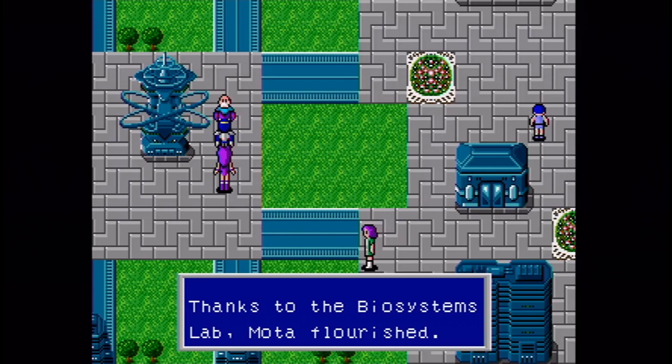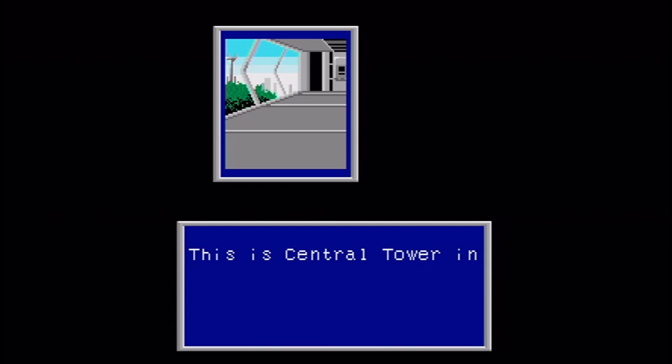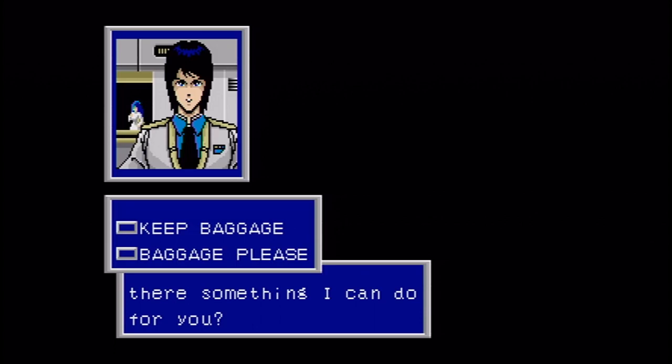Better watch out for that guy. Here at the central tower, we got a room where we can store excess items and stuff. There is a limited inventory that both characters and the storage area has. I like to keep key items here once I'm done with them, or any items that are too good to use until the final boss. We don't have anything right now, so not much we can do there.